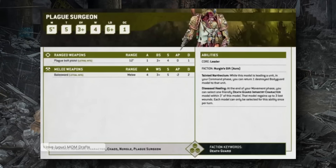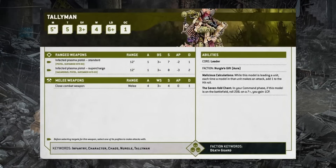The Tallyman also has the Fetid Virion keyword and can join Plague Marines. He carries an Infected Plasma Pistol — a normal plasma pistol with Sustained Hits D3, similar to the Lantern. His close combat weapon is nothing special. He gives +1 to hit for his attached unit on every attack. His Seven-Fold Chant triggers in your command phase — roll 2D6, on a 7 gain 1 CP. Unlike previous editions, this only triggers in your command phase (not your opponent's too), so he only gets one chance per battle round.